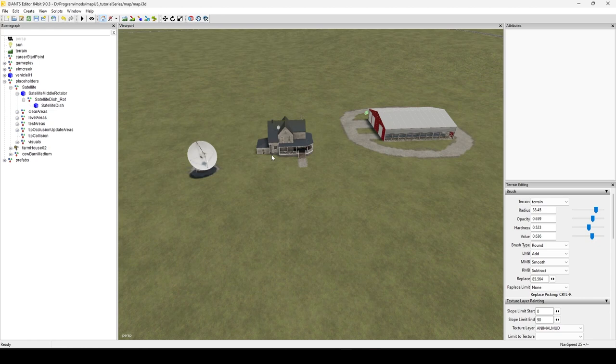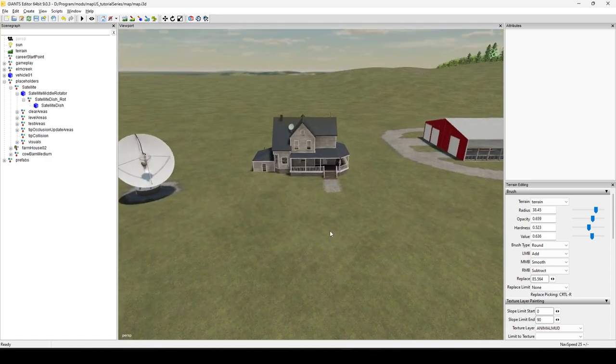Do keep in mind that when you import, it only accepts i3d and FBX. FBX — if you don't know what it is, you're really never going to have a use for it. For the sake of this tutorial, it only accepts i3ds. You can't drop or import XMLs or anything else. I've accidentally tried to drag wrong items over and it'll just tell you: you can't do that.